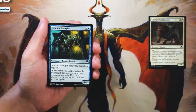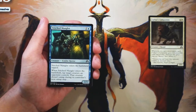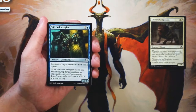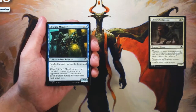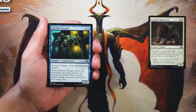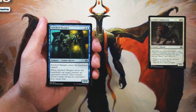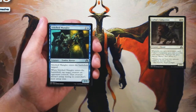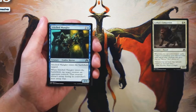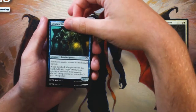Stitched Mangler is a 2/3 for 2 and a blue. It enters the battlefield tapped, and when it enters, tap target creature an opponent controls — that creature doesn't untap during its controller's next untap step. We see this ability all across blue; it's a very blue-style tempo ability where you take away an opposing creature for a turn, which is really, really good. A 2/3 that enters tapped for three is generally pretty bad, but with that effect it's definitely a serviceable three-drop. It's also a zombie, so it has synergies within this set where zombies are pretty big.